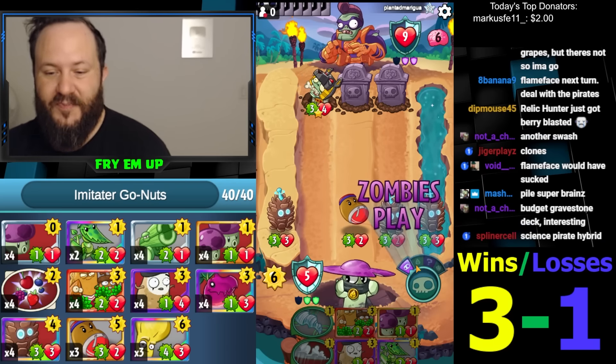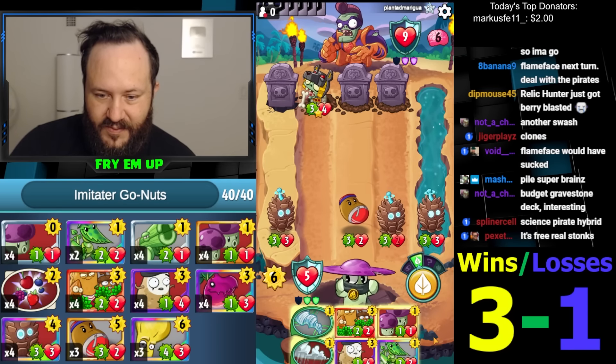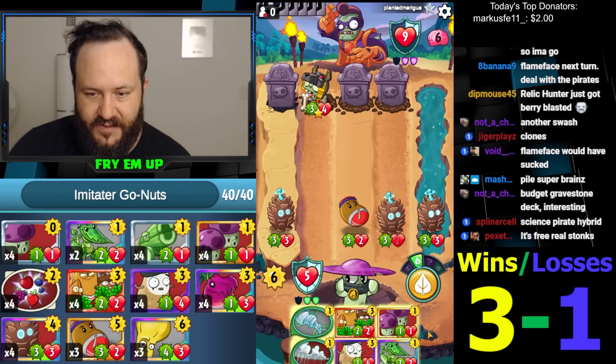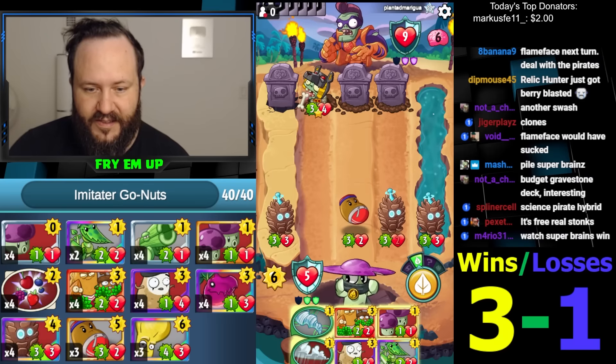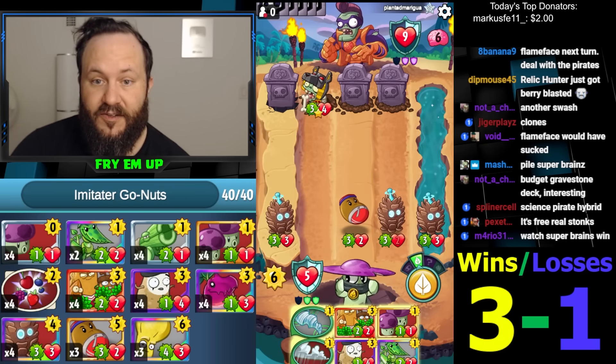What is going to be in the box? So we have Imitator, Go-Nuts, and that's it. So we can Go-Nuts somewhere, Shroom for Two, Blow, Rain, I guess. Looks pretty good. Imitator not getting it done — so three, four, five, six — really strong play.